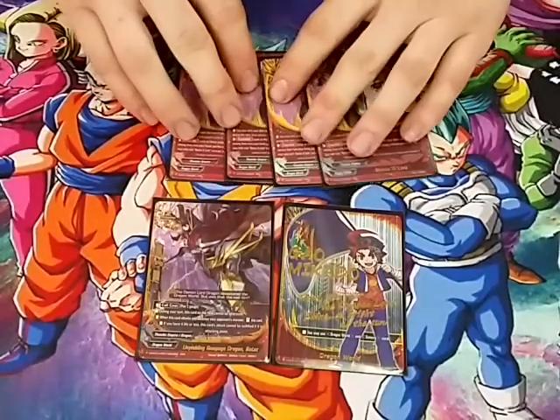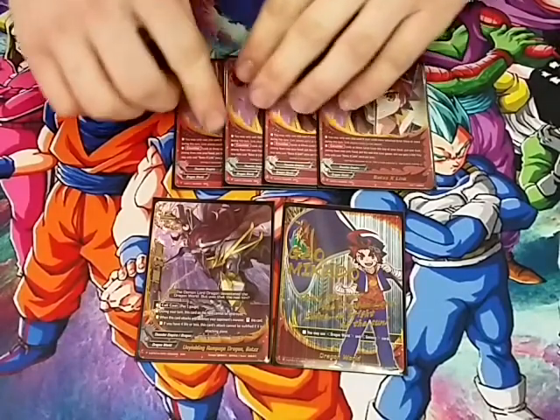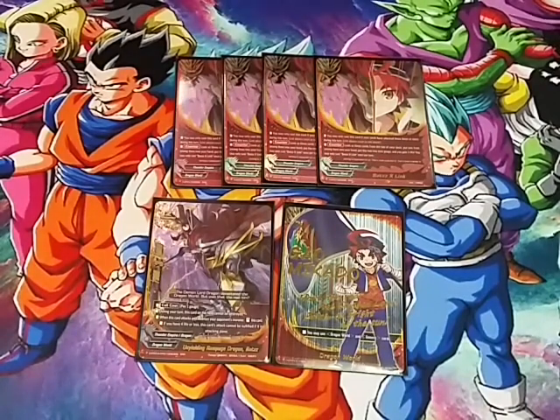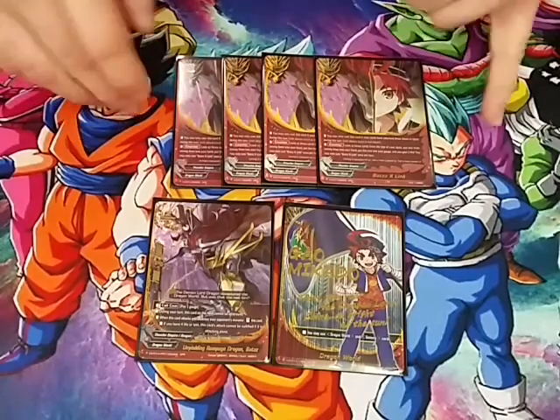The first spell is Bots X-Link — we play 4 of it. This card, as far as I'm concerned, should be mained in every Dragon World deck. You can only activate it if you have attacked 3 or more times this turn. Counter: look at the top 3 cards of your deck, put one in your hand and the other 2 in your gauge, then gain a life. It's a major gauge engine. It lets us search for what we need — impacts to end the game, shields for the next turn, or if we can't protect the bots, we get to another bot.